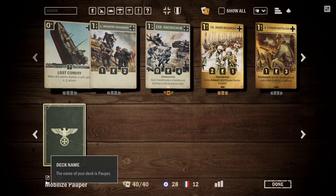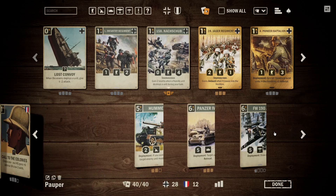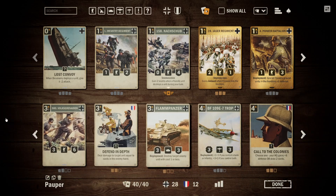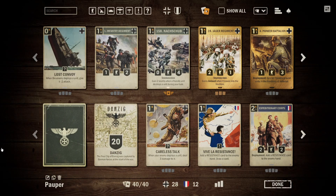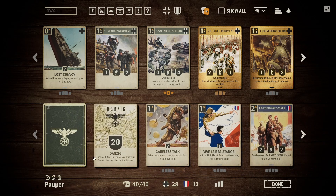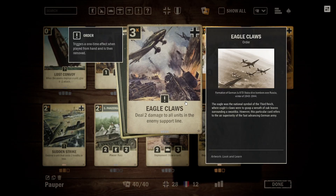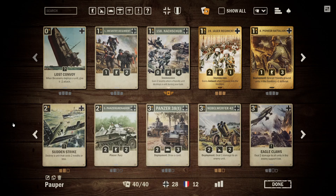Let's jump to deck number 2, which is a really interesting deck — a German-France deck. It's not exactly a control deck; it's very interesting. It is a deck built around Resistance, yet it is also a somewhat aggressive mid-range deck. I actually have not played more than a game or two with this deck, but from what I saw, it was built in a way that is meant to shut down a lot of the commonly seen decks right now. For example, if you're going up against other Mobilizers, Eagle Claws, the Nebelwerfer, the Flame Panzer, and Sudden Strike just get to blow up all of their important cards.